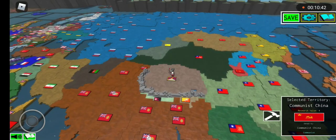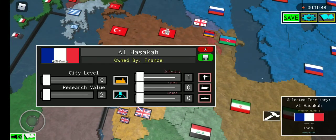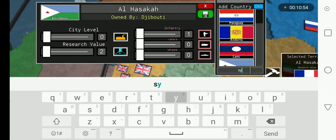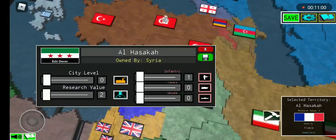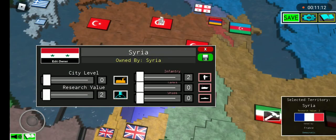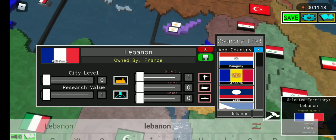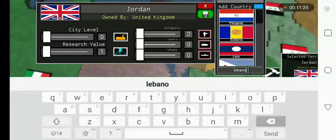China is a big mess. Al-Hasaka goes to Syria, and after that you change Syria's flag because that's a Syria rebel flag, not the Syria flag — they're authoritarians. Change Syria's both territories to Syria. Change Lebanon to Lebanon. Then do Jordan for Jordan, Palestine for Palestine, and Israel for Israel and Jerusalem.